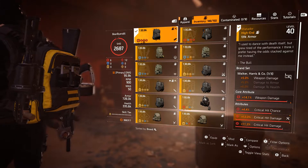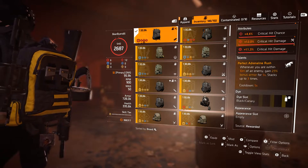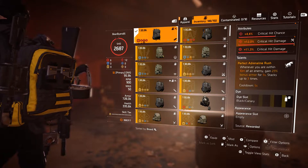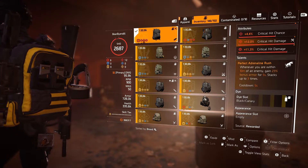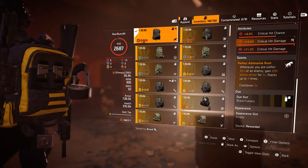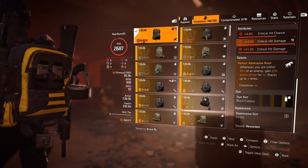It is the Mana Door — this happens to be the perfect Adrenaline Rush. The perfect Mana Door tells you that whenever you are within 10 meters of an enemy, you get 23% bonus armor for five seconds, and it can stack up to three times.